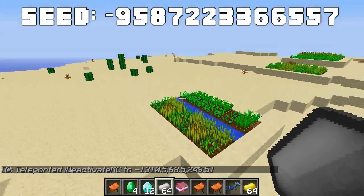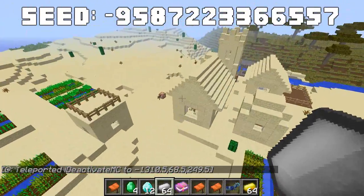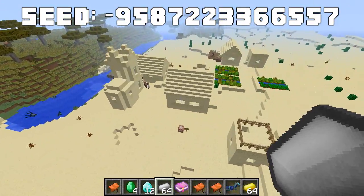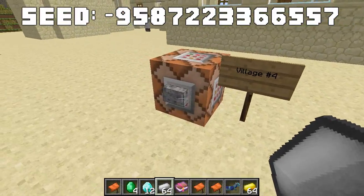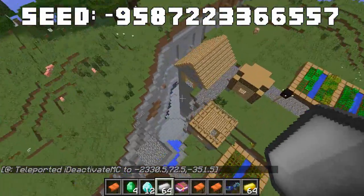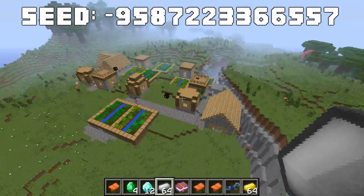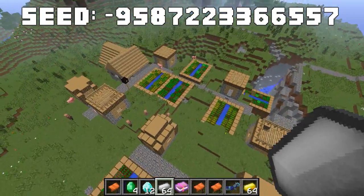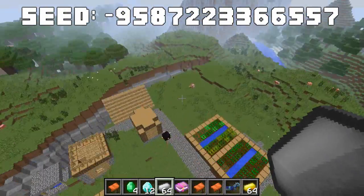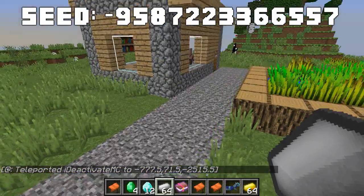The third village has about five farms but no blacksmith, and it's next to an extreme hills biome, which is quite rare in the 1.7 update. The fourth village also has no blacksmith, but there's a huge ravine nearby where you can get coal and iron, plus a cool mountain structure — it's a pretty unique-looking village overall.